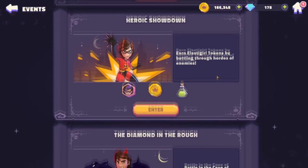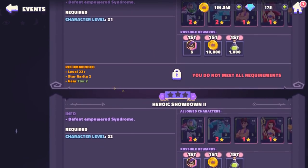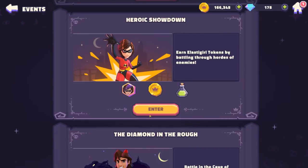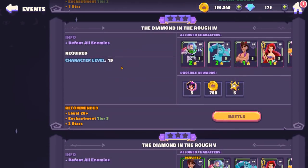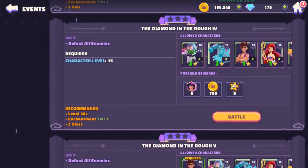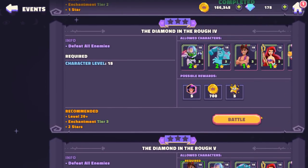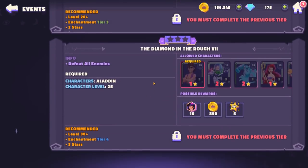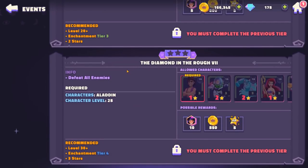There's also an Incredibles event with Elastigirl — level 22 is required, so more to come on that. The cool thing about these events is that they're one-and-done. These are not grindy events — once you complete them, you get your rewards and move on to the next stage. What you're trying to do is just qualify for these events, have the requirements, defeat them, and you're done. It's going to be one of those games where it's not about how long someone can farm — it's about whether you have the right characters at the right tier level to complete the content.